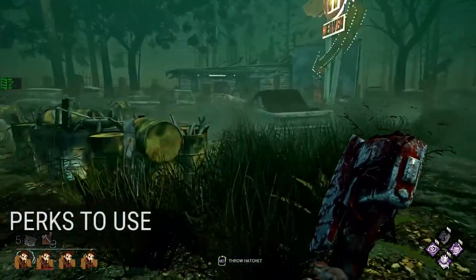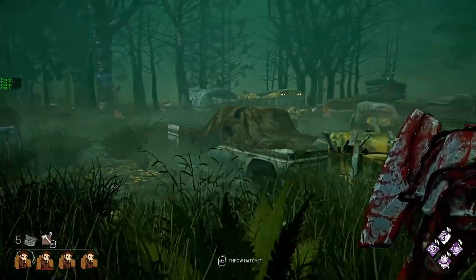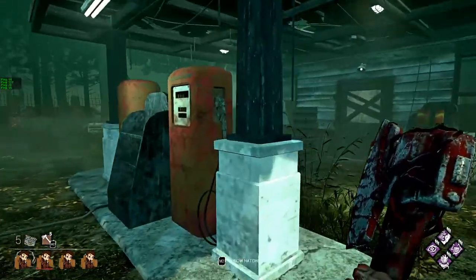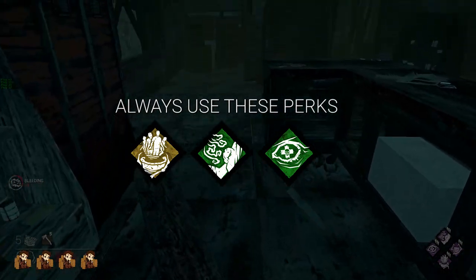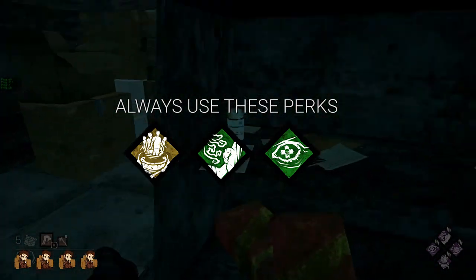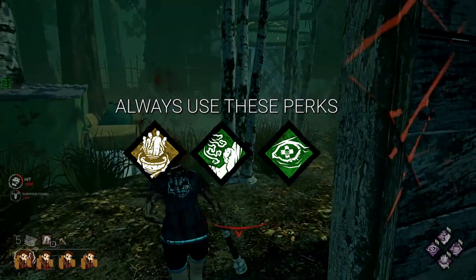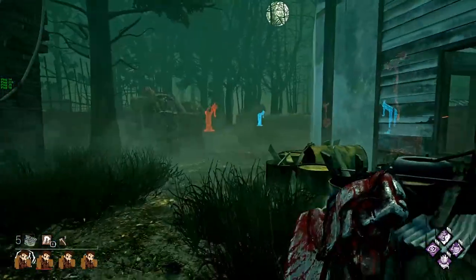Let's go over what perks to use. Sadly, you'll never actually be using the Huntress' own perks because they range from Deja Vu tier to worse than Ruin. To me, the three unarguable perks Huntress must use are Barbecue and Chili, Whispers, and Nurse's Calling. Barbecue and Chili not only gives you insane map awareness, but Huntress can actually immediately damage people across the map given enough practice with long-range shots. Between the damage potential, map awareness, and double blood points, there is pretty much no reason you should ever not have this perk.